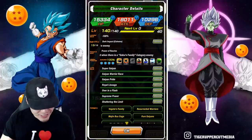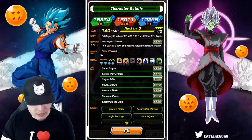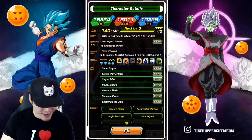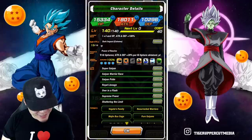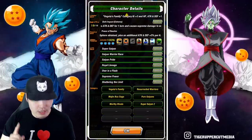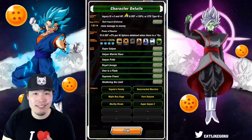His links are Super Saiyan, Saiyan Warrior Race, Saiyan Pride, Royal Lineage, Orbiter Flash, Supreme Power, and Shattering the Limit. He has six categories: Vegeta's Family, Majin Buu Saga, Worthy Rivals, Resurrected Warriors, Pure Saiyans, and Super Saiyan 2.